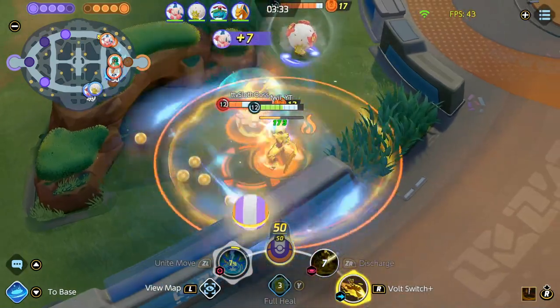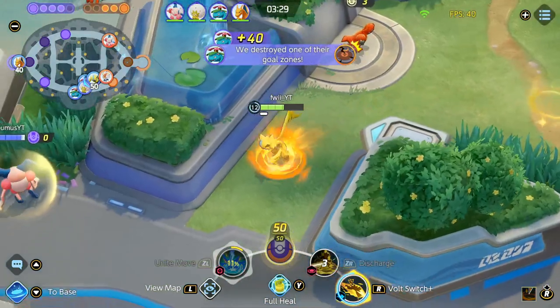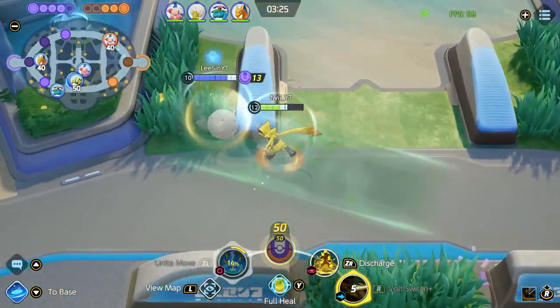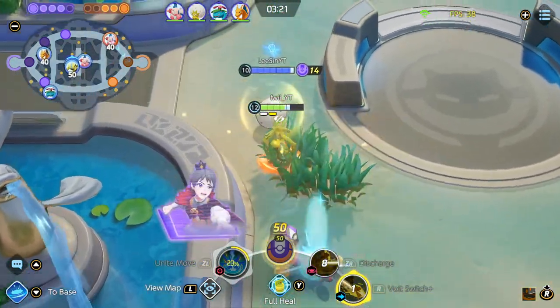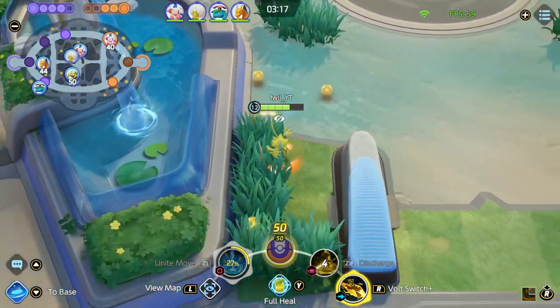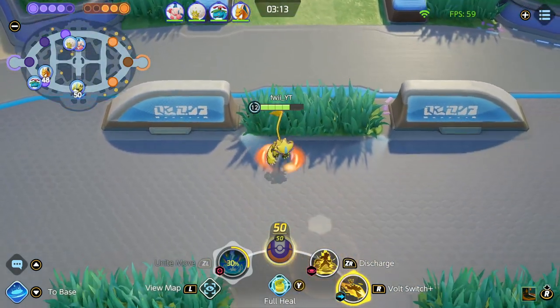Here I use my Unite on the Cinderace, who also uses their Unite. The thing about Cinderace Unite is it takes much longer to charge than Zera Unite. So now I'm guaranteed to charge it back up before Zapdos spawns, but the Cinderace is not guaranteed unless they get many B camps and other corefishes or buffs to charge back up. That was an excellent trade.